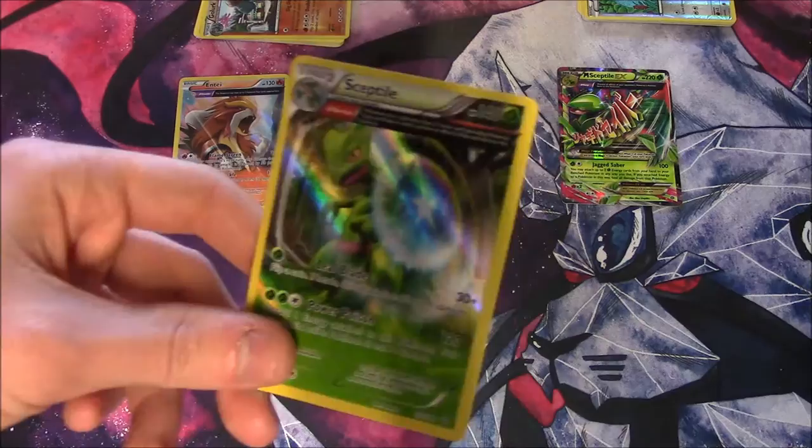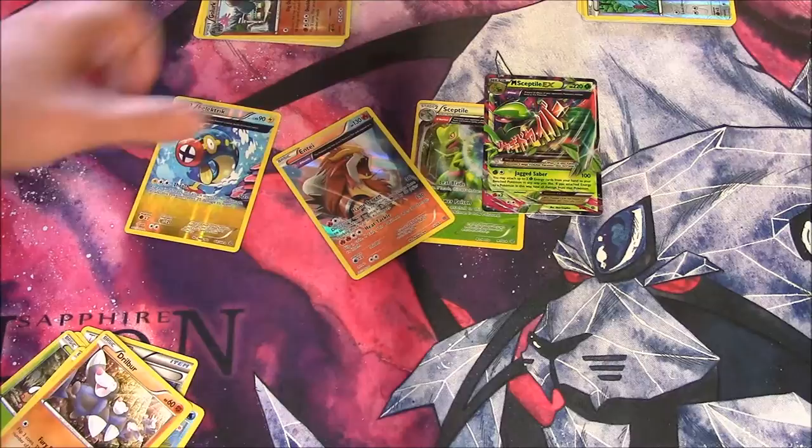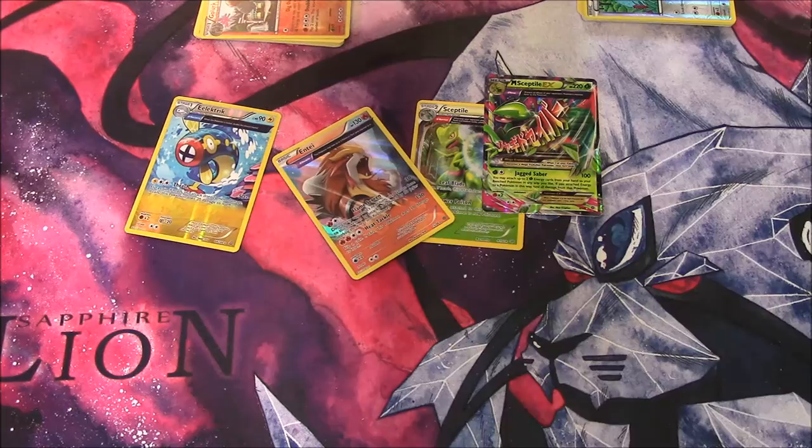Half Art Holo Sceptile! This tin's awesome. And then the star of the show — Ditto. Roaring Skies for our last pack.